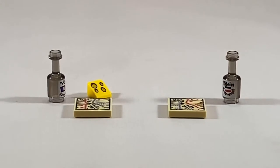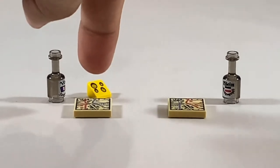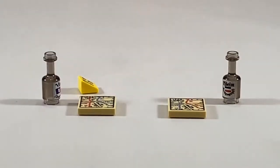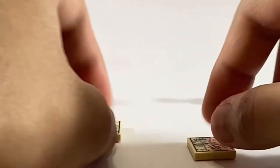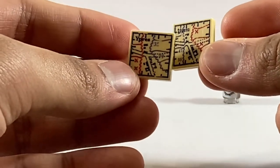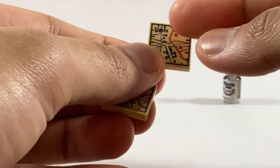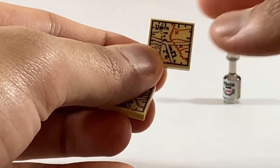Moving on to printed elements. The Entente has a block of keys, which is pretty nicely printed — I really like the print on this. For the rest of them, they're pretty much the same. You both get the same bottle of wine and the maps, but when you compare the two maps, you can see they are drastically different, with one being the German one as told by the font.